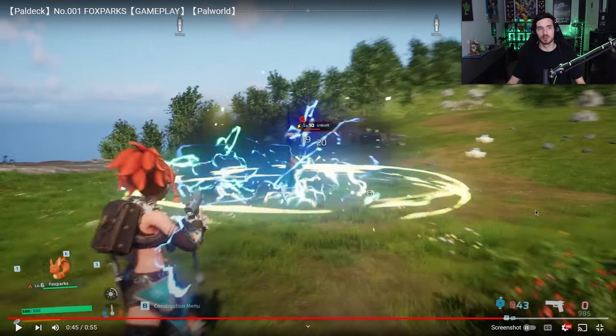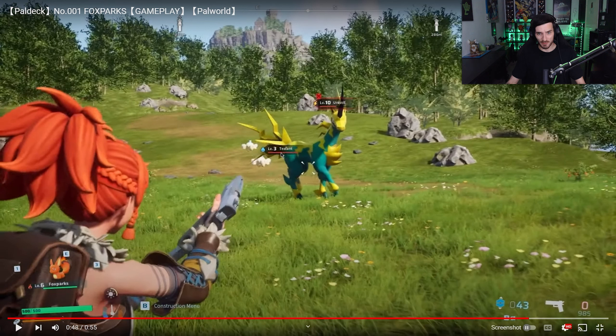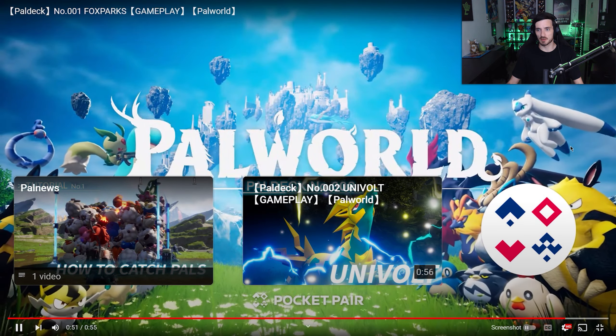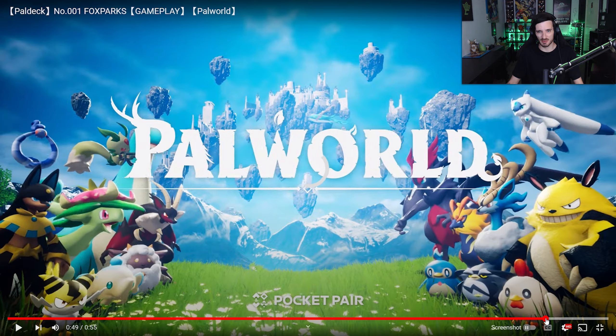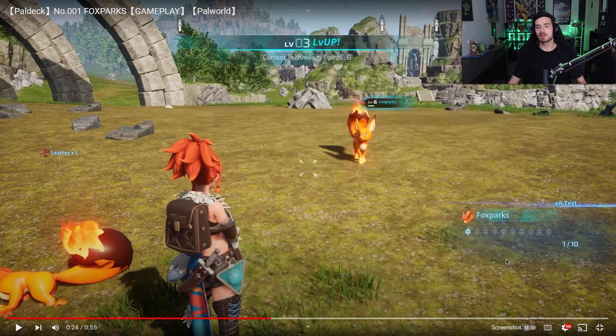Now we are moving on to Univolt — this thing is wild. We also have a little T-Fan back here, whatever that is. But this thing is kind of crazy and I can't wait to see what kind of abilities it has. Out comes Fox Park about to smoke its boots — he's about to cook him up right here, but they cut us off. I'm very curious about this system here. Maybe it's a challenge to have 10 of each. Maybe 10 of each equals evolving — I have no clue. But similar to the 'how to catch PALs' tutorial, this has just made me so much more excited to play the game.